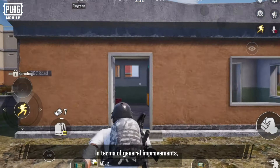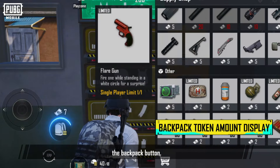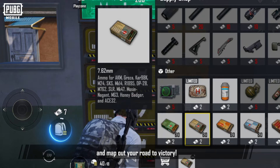In terms of general improvements, the number of tokens you own is now displayed above the backpack button. You can now more conveniently view your token amounts and map out your road to victory.